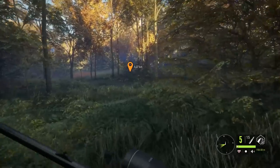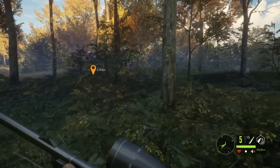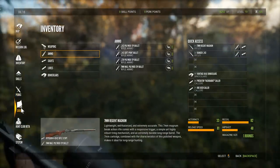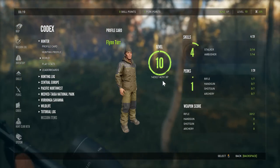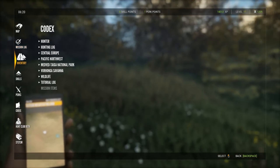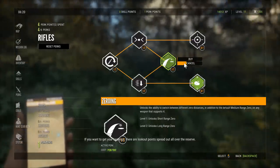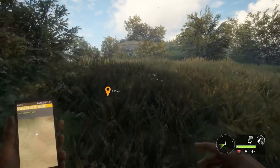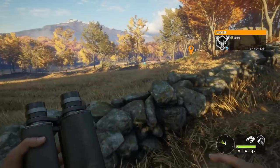We're just gonna run it and kill anything we can along the way for the money, because we kind of need ammo at this point. We're one kill away from the next level — we need like 30 XP — so that'll be nice. Apparently I did it by doing a mission by accident, so we have a perk point and we want the long range zero, so we grab that.